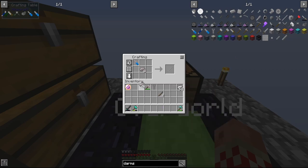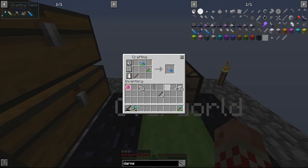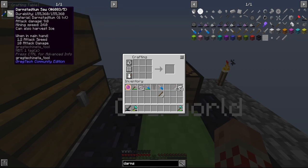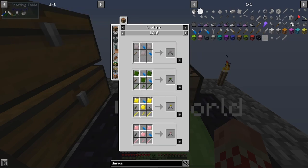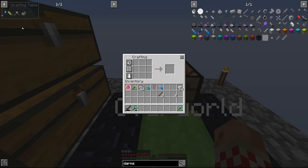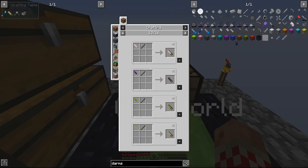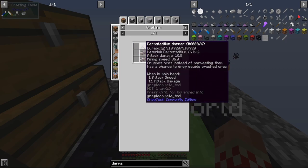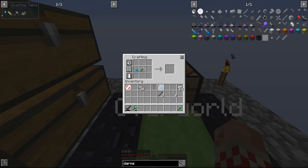Next is wire cutters — I needed the saw first because you've got to make bolts with the saw and a rod, which gives you two bolts. Hit those with the file to make a screw. Then make three more plates for the wire cutters. For the saw: make a saw blade from plates using hammer and file, then combine with a stick to make the saw. That one's off the list. Now the wire cutters — done.